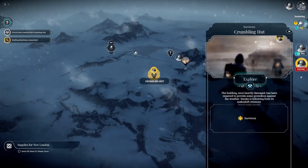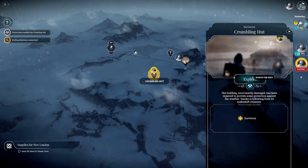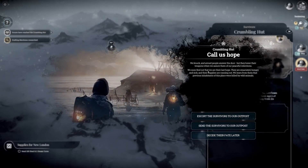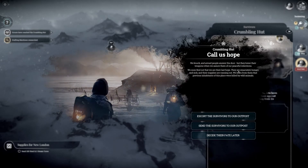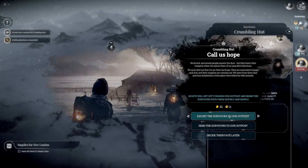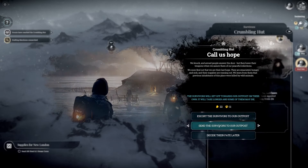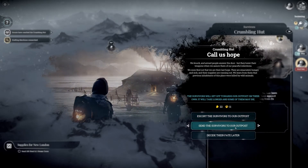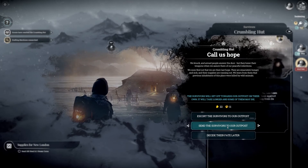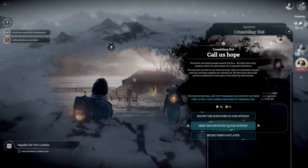Crumbling Hut: the building, once heavily damaged, has been repaired to provide some protection against the weather. Smoke is billowing from its makeshift chimney — survivors. We knock and armed people answer the door, but they lower their weapons when we assure them of our peaceful intentions. We find out we are their last hope — they are emaciated, hungry, and sick, and their supplies are running out. Previous inhabitants were killed by wild animals. We can escort the survivors to our outpost, getting 22 workers and 11 engineers, or send them there and continue scouting. On this occasion I'm going to send them to the outpost.